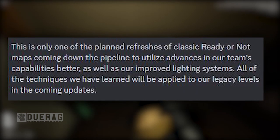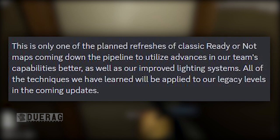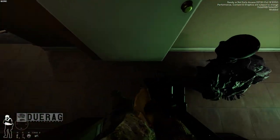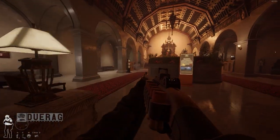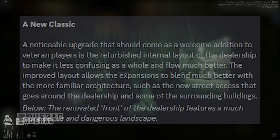This is only one of the planned refreshes of classic Ready or Not maps coming down the pipeline, to utilize advances in the team's capabilities and improved lighting systems. All techniques learned will be applied to legacy levels in coming updates. They have a lot of levels — they've even taken out some levels from the previous update, like the lobby level, Winterly Hills Hotel, and a couple from Port Hokan.